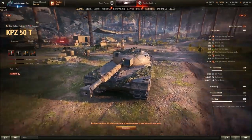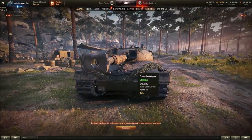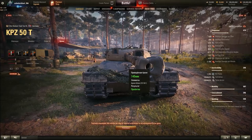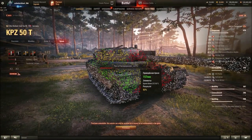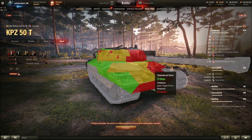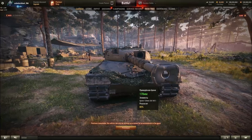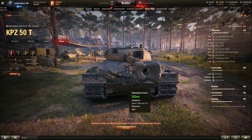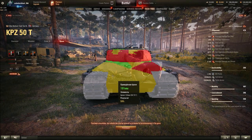The driver hatch is 60mm, so you will auto-bounce most shots landing there if they're shooting directly onto it. Unless you have very high penetration or high caliber, you'll go through the driver hatch — but this is supposed to be an auto-bounce zone. Overall, frontal armor is actually very decent for a medium. This is a medium tank, not a heavy.